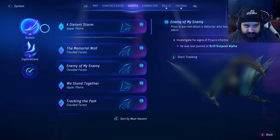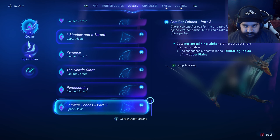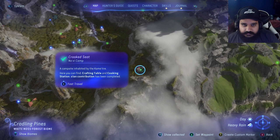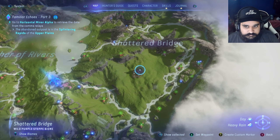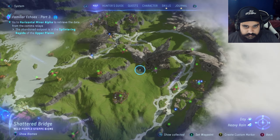Favour from the past. Familiar Echoes Part Three. I'll go to the Horizontal Minor Alpha in the upper planes. Which one is that going to be? A few bases here.